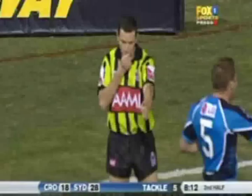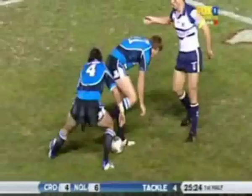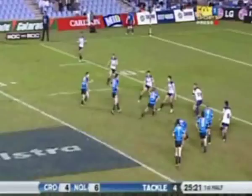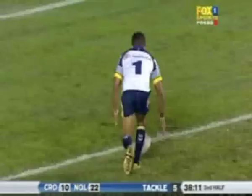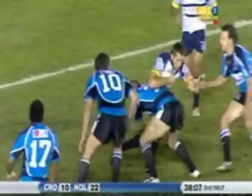New South Wales wants to make a State of Origin statement — Phil Bailey, always dangerous close to the line. He is over it — did he get the ball down? Dykes — flat ball to Thompson who steps off the left, goes straight ahead. Has Lance Thompson been held up? No, he hasn't. They've played quite well in terms of their defence — they've actually missed tackle-wise.